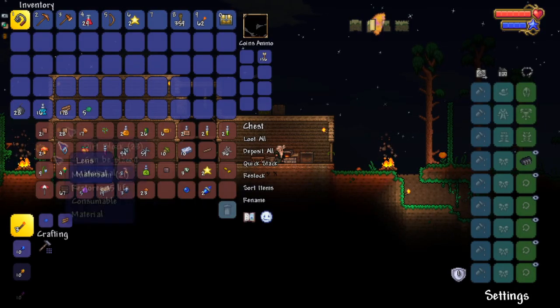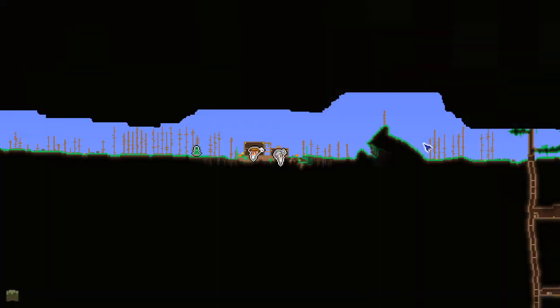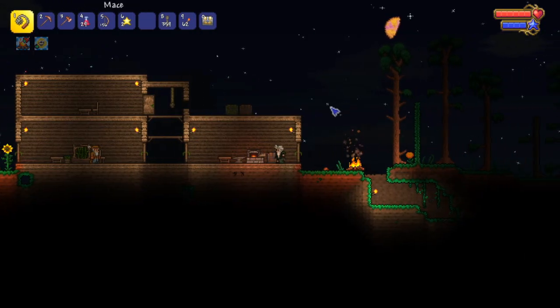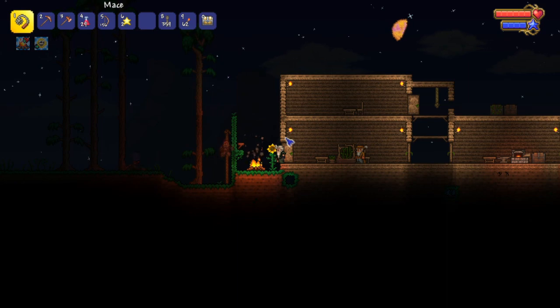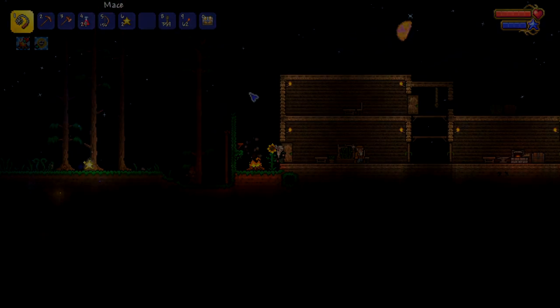We have to find a gravity potion — that's all we need. That way we can explore the sky islands. Because otherwise it's gonna take a while to get to the sky islands. I'd love a good sky island. That guy's got slime on his face — and there he goes.